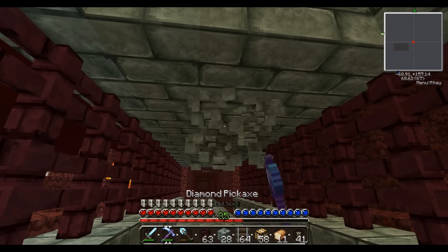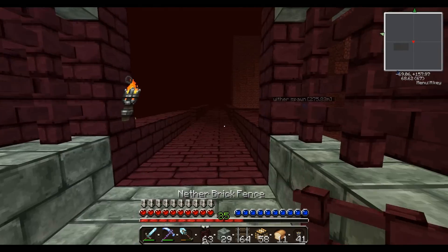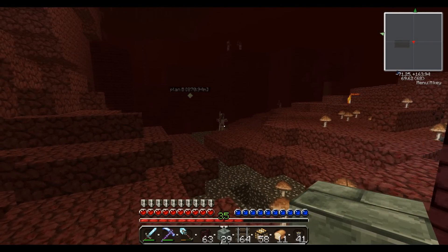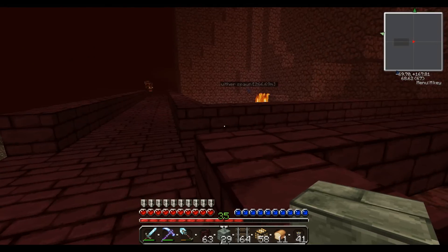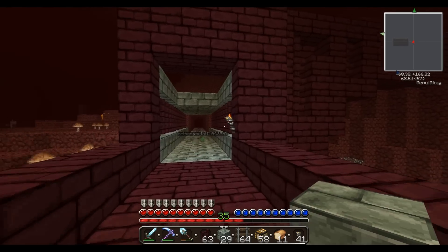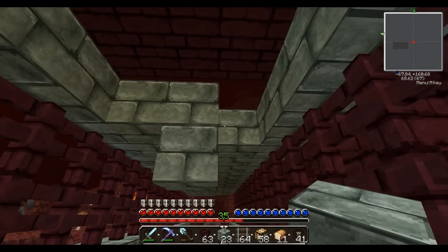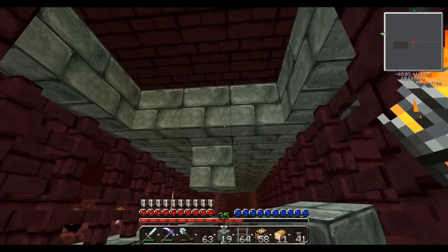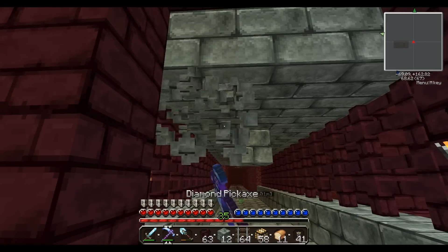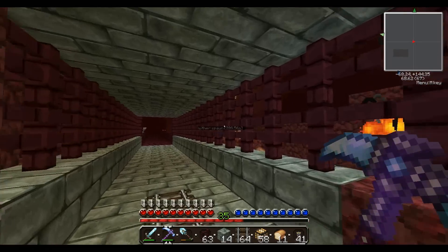Now that there are more mobs in the nether, there are a lot of things spawning — whether it's blazes or the other day I did see a wither skeleton right here. I think he spawned here and then just walked off. But then we've got blazes and the little magma cubes and all those guys — everything possible to take down a minecart. That's why I'm really trying to put in the time and build this as well as I can.